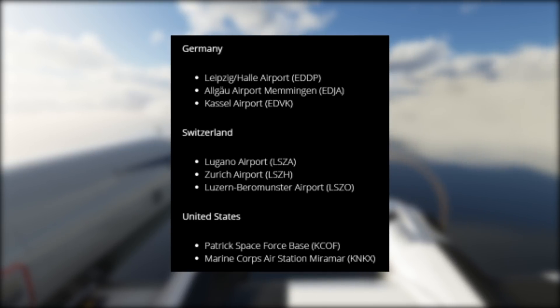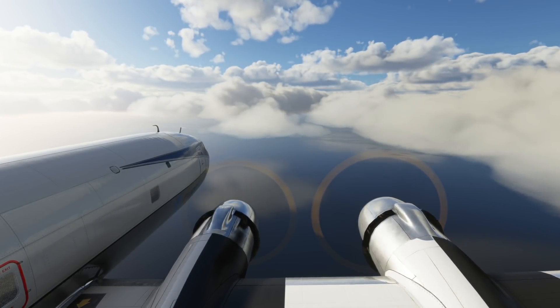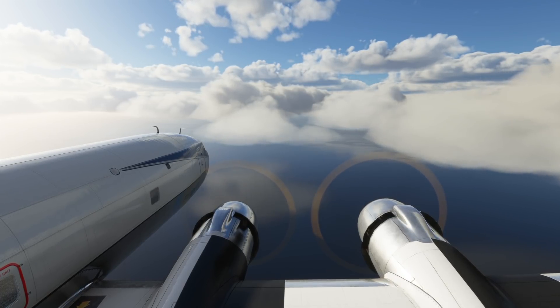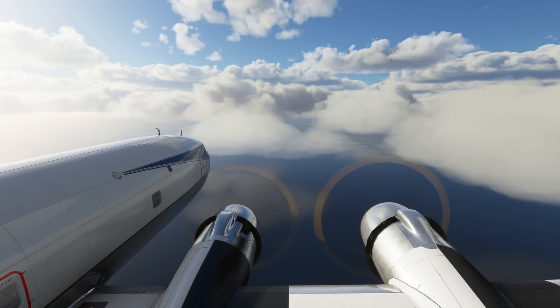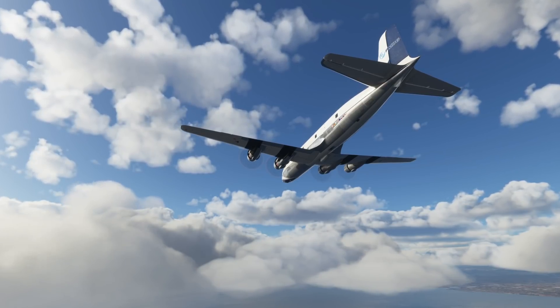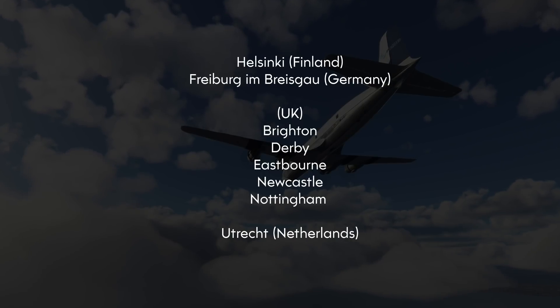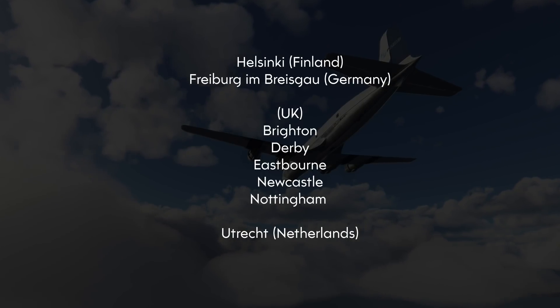The Game of the Year update will also, in a small way, be treated in part as a world update. It comes with eight new photogrammetry cities. The UK will be gaining a selection of these, with updated cities including Brighton, Derby, Eastbourne, Newcastle, and Nottingham. Elsewhere, Helsinki in Finland will be getting an update, and both Germany and the Netherlands will also be getting an updated city as well.